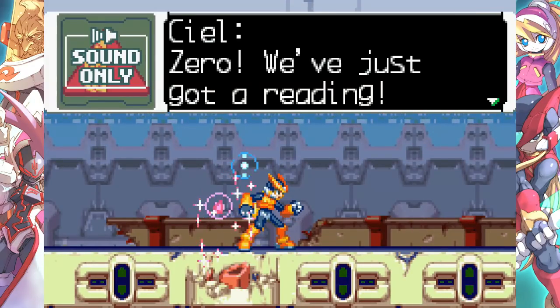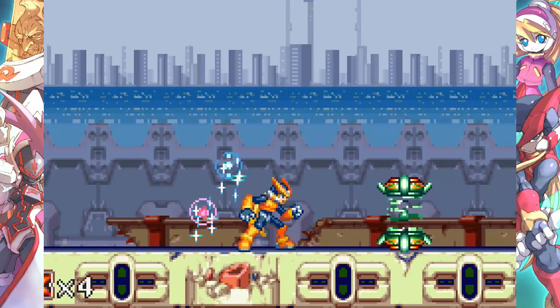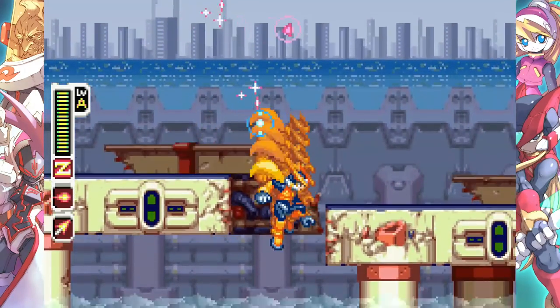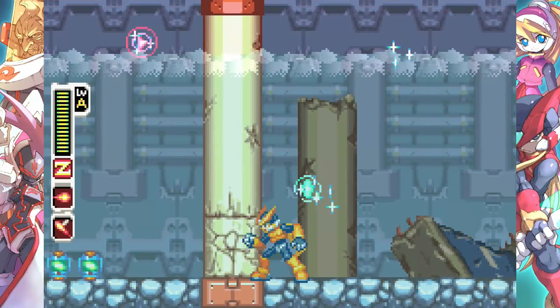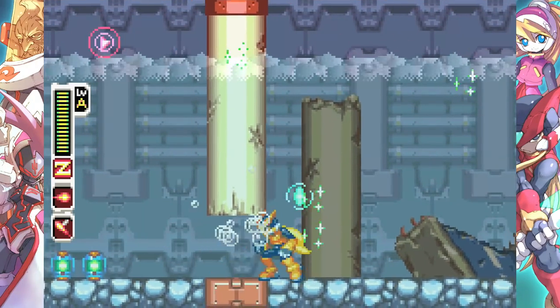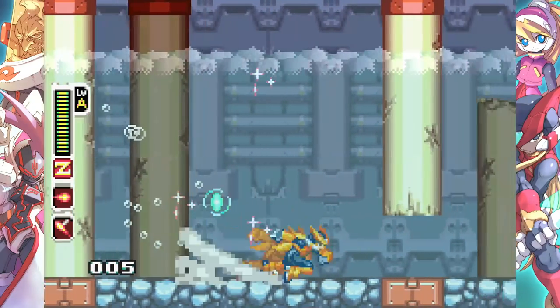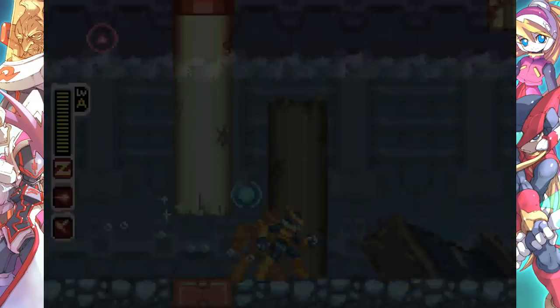Zero, we've just got a reading. Dark Elf detected — beginning pursuit. I'm going to be tracking, and I'll be coming back to this stage after I complete it in order to retrieve the remaining secret discs. Mainly due to the fact that — well, you'll see pretty soon. The X skill equipped.